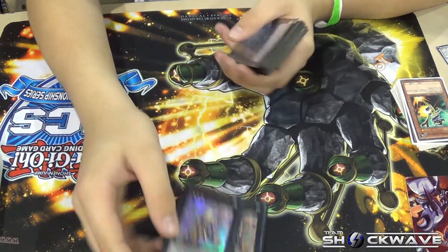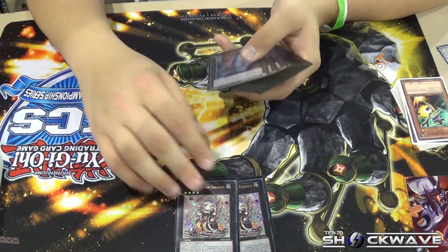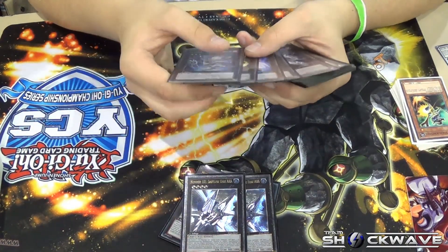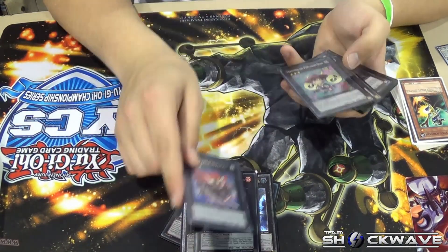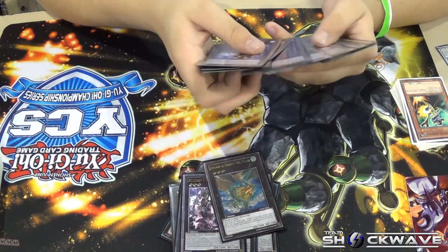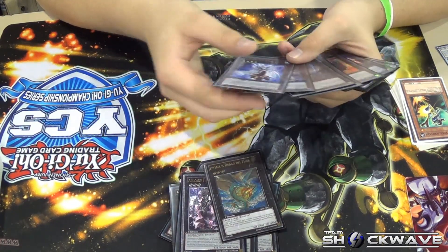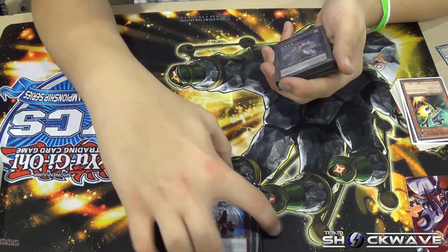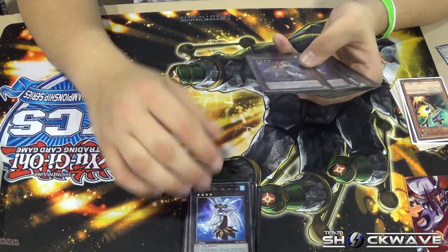For my extra deck I had 2 Tiramisu, 2 101, and for the rank 3's I had Zenmaines, Invoker, Temtempo, Alucard, Blavier, and then the rest of the rank 4's were Ragnazero. I didn't really summon Ragnazero once — I didn't really know what it did because it's like foreign, so it didn't help me.